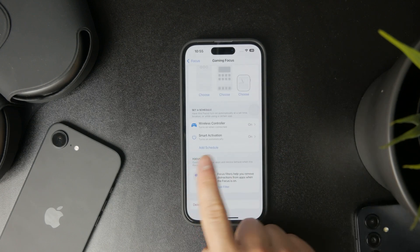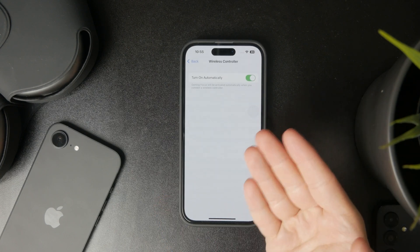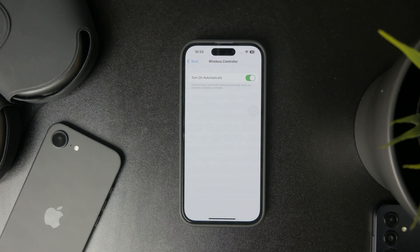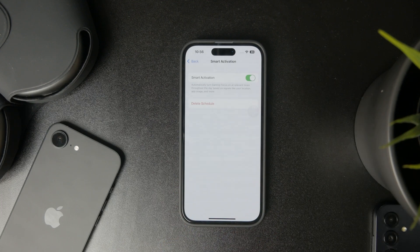There is also wireless controller activation, meaning that if you control your games with a controller, after pairing, your iPhone will turn on Game Mode automatically. There is also smart activation, meaning it will likely get triggered when you open up and start playing a game.